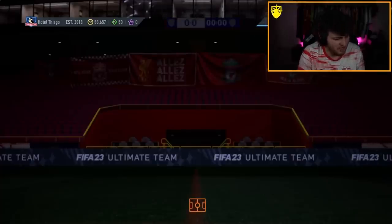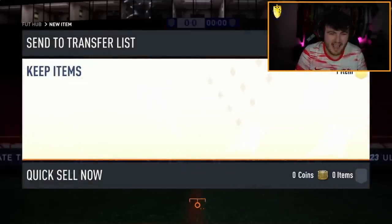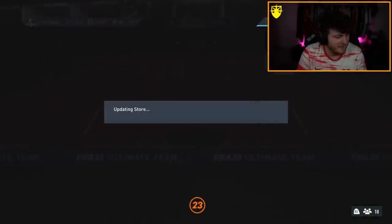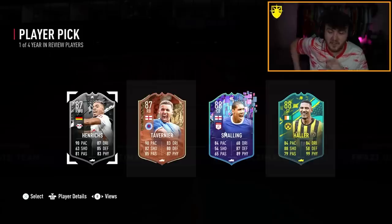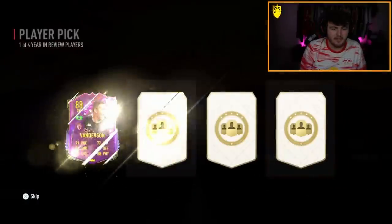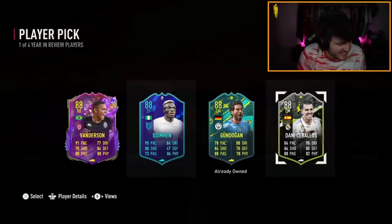Max's year-in-review next - Hotel Thiago is the club name. Here we go. Let's get Player of the Month Rashford. If it'll even want to open... scammed. EA just scammed you. That is crazy - this is the real EA IQ test. Max is finally back in the game - Smaldini. Not even going to pretend that's good. We have an 85 times 10 and a 1-of-4 year-in-review player pick. Vanderson right-back's nice, Osama Play of the Month's okay. Danny Ceballos upgraded - we'll take Danny Ceballos.